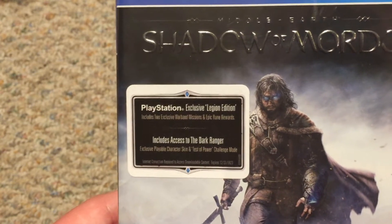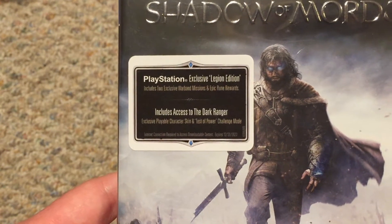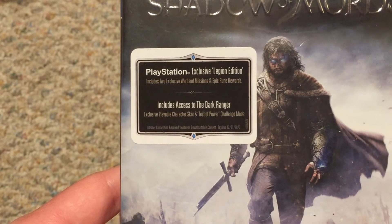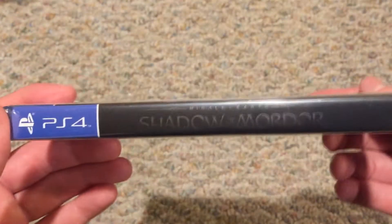The Legion Edition includes two exclusive warband missions and epic rune rewards, and it also includes access to the Dark Ranger character skin and Test of Power challenge mode. On the back, it says over 45 E3 awards and nominations, developed by Monolith, published by WB Games.